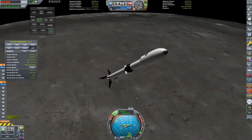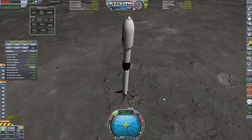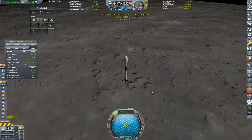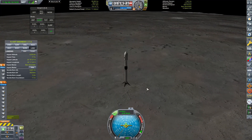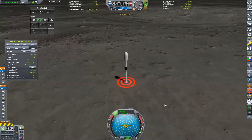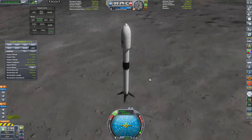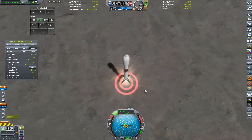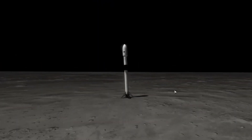I had to quick save and quick load a lot to really fine-tune that suicide burn to get down safely — it was split-second timing. This is actually the attempt that did work. There we go — we have cut the engines and we are on the moon. We managed to land a Falcon 9 on the moon.